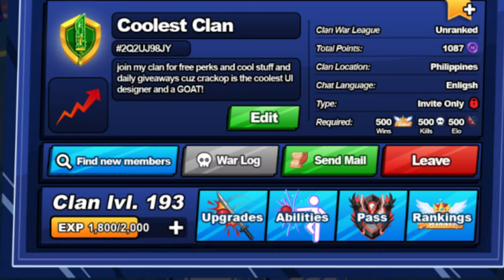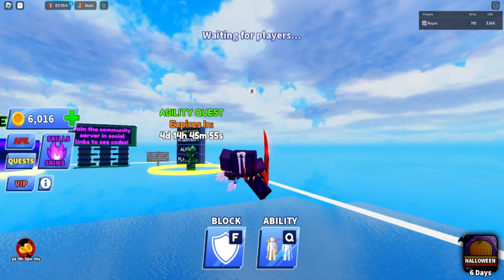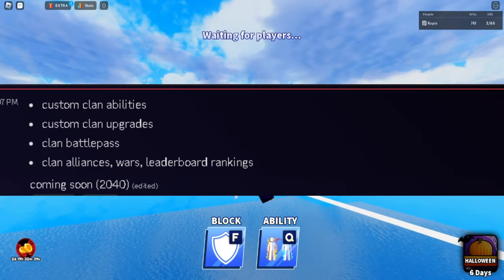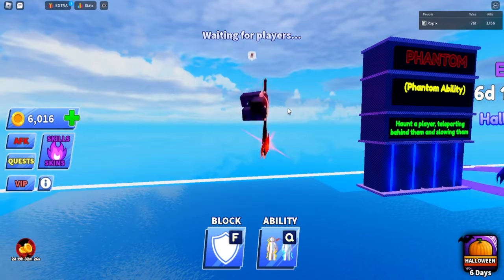You can find new members, check warlogs, send mail as the clan leader. Members can check on the clan. Clan level allows you to get upgrades, abilities, paths, and better things for your clan. There's custom clan abilities, custom clan upgrades, clan battle pass, and clan alliances.